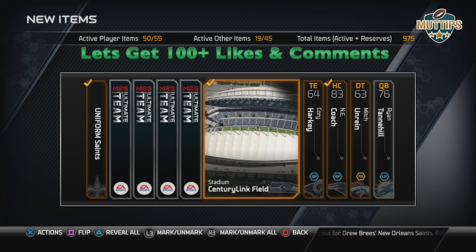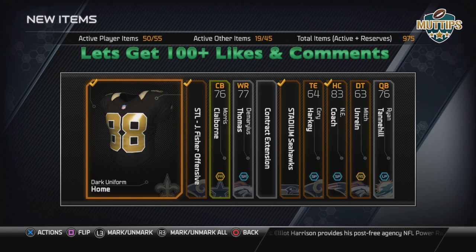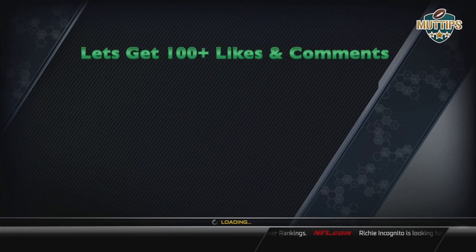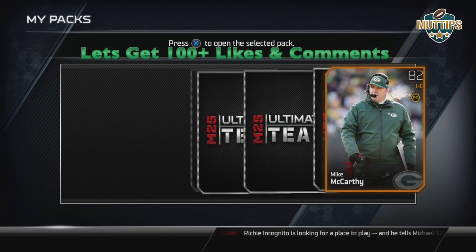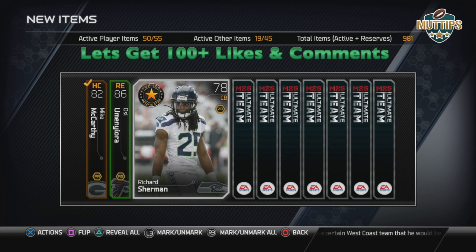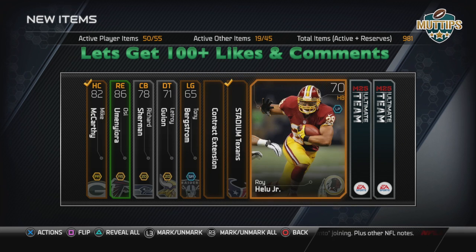I don't think D-Jack likes the fact that Nick Foles looks for Riley Cooper almost like his first, second, and third option — kind of like when T.O. was on the Dallas Cowboys complaining about how Romo always looked for Jason Witten. I think D-Jack respected Vick enough — or knew Vick would get in his ass — so he didn't bring that mess to Vick as much.